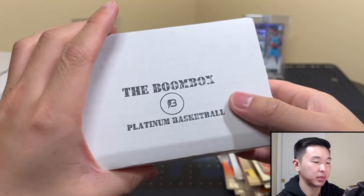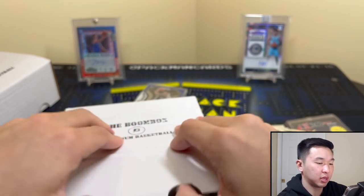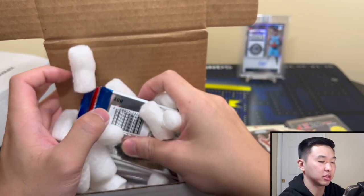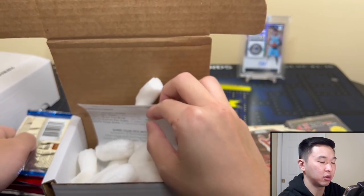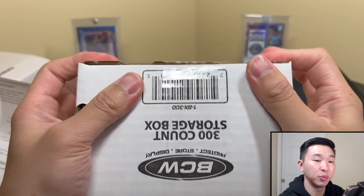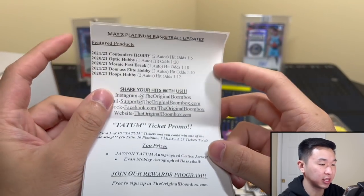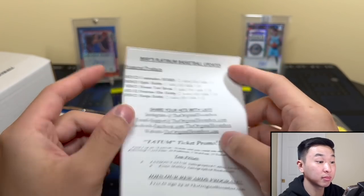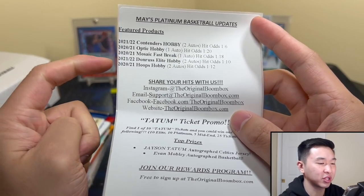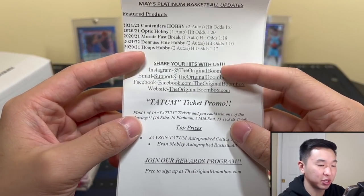The other boxes have a bar set — decently set. Here's platinum up next, the 140-dollar option. So far mid-end always takes care of us. The packs come out — platinum 140 features contenders, optic, mosaic, fast break, donruss, elite, hoops hobby, and a Tatum ticket promo. I feel like we never actually hit anything from these single packs.